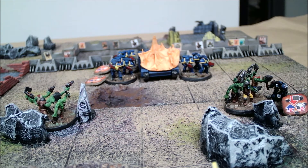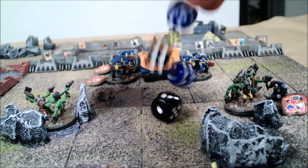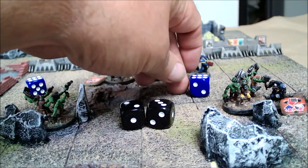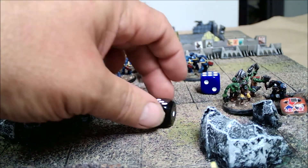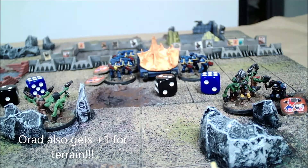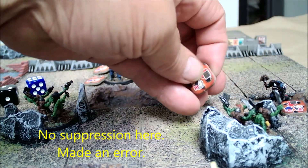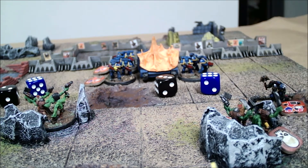Both sides have the assault ability — they each roll two dice and select the highest. It works out that they're both at plus four, but the chaplain is minus two to his die rolls for suppression. He plays a card for plus one to offset it. The chaplain uses a six with his plus four for ten, then the card gives eleven; minus two for suppression he comes in with nine. The Orc rolls a three plus four for seven — the Orc is wounded and has to fall back with a suppression marker. The chaplain held his own pretty well.